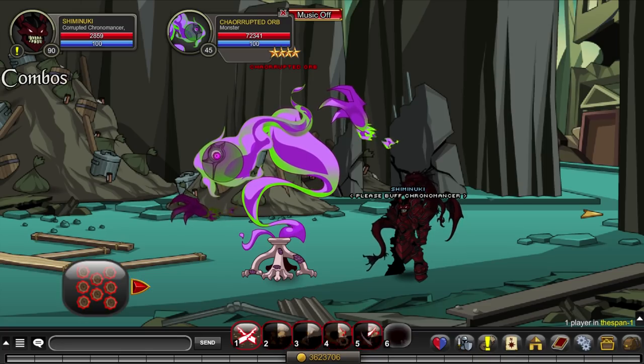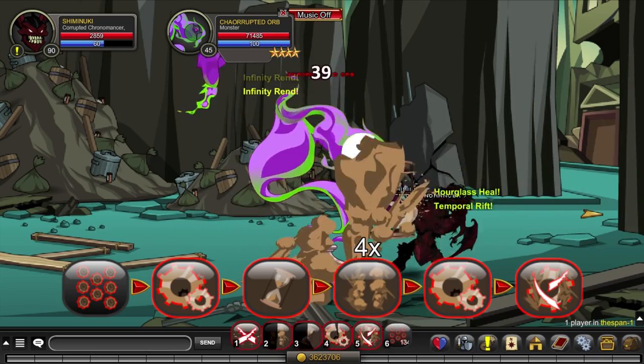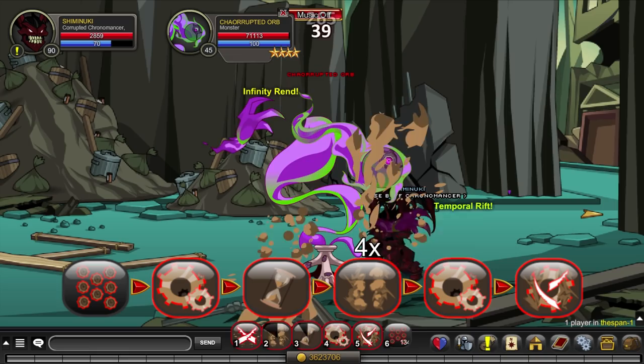For your rotation, use 6-4-3, 2-4 times, then 4-5. The need to use your 3 may vary depending on the Corruption you're using.